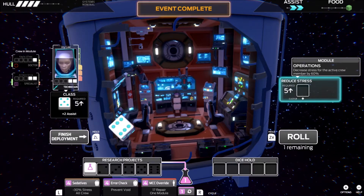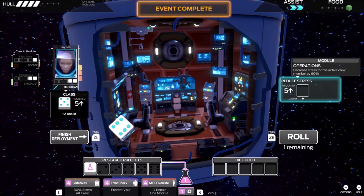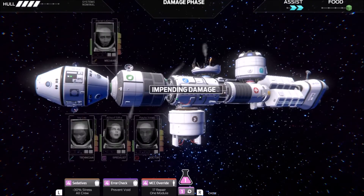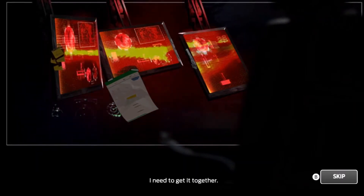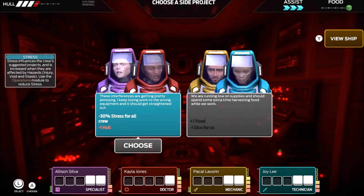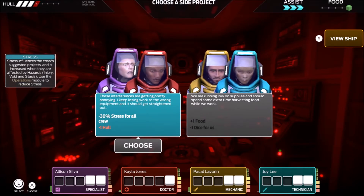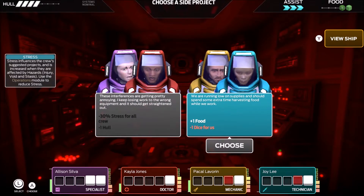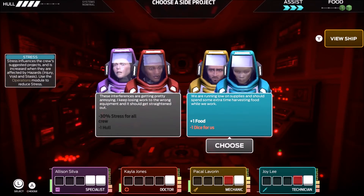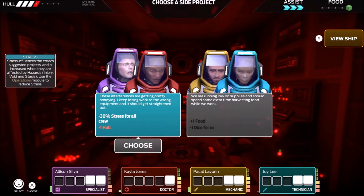So we put that in, we've added assists to the top, so it's not a failed one. From a stress standpoint, I can actually reduce her stress all the way out, which is important. As you'll see coming up here, now we've got our new impending damage. So right here we'll have minus 30 stress for all, but minus one hull damage, versus plus one food but minus one dice on those people. I'm inclined in this situation to not worry about the dice — reduce everybody's stress so we can make better decisions. I'll take the one hull damage since I already fixed it once.